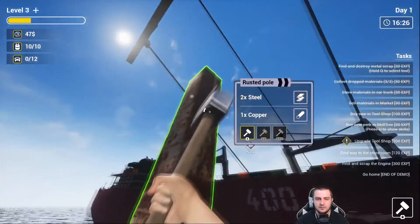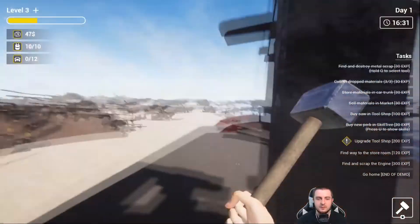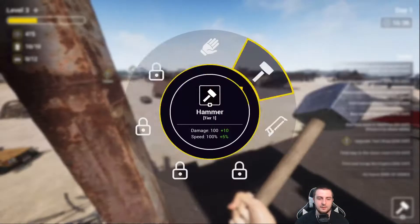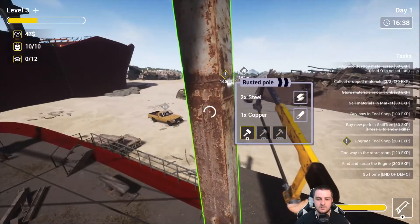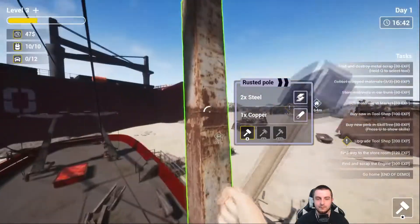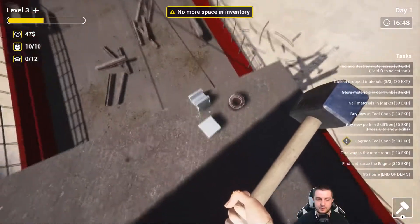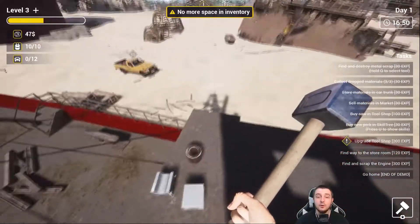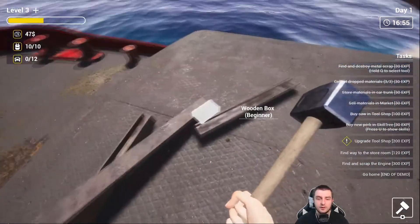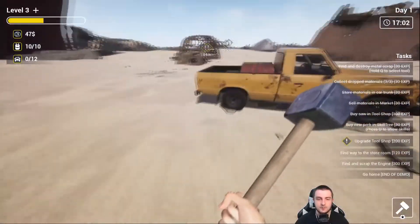I don't need to use my saw quite yet — certain things will tell me what tool I need, like how this tells me I need a hammer. Let me just check — yeah, don't do that. Holy crap, I love how that piece just comes right off! That's copper we needed. But no more space in inventory — this is bad. We have four boxes on this ship that need to be taken care of.